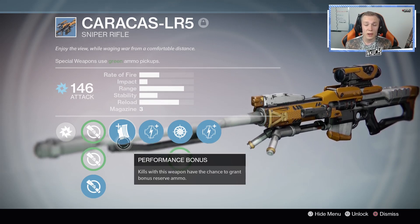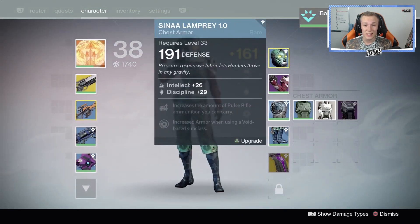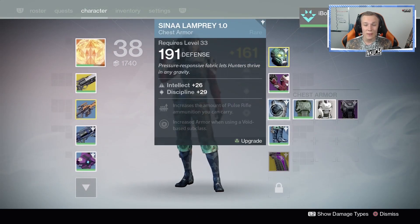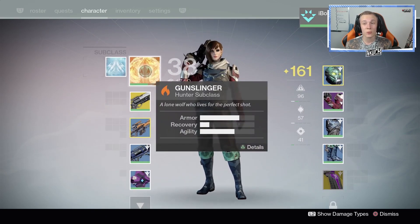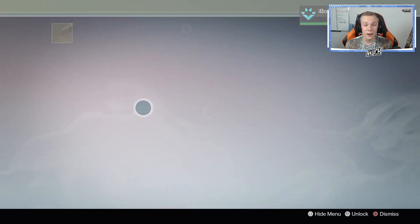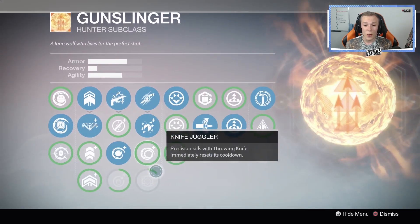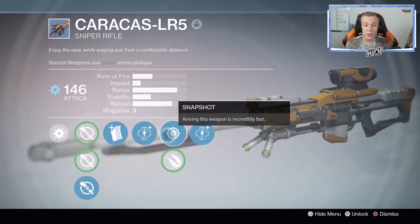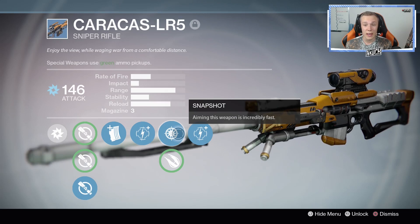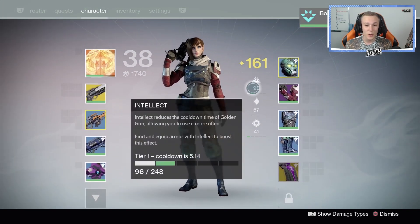Performance Bonus — kills with this weapon have a chance to grant you bonus ammo. That is very nice because this guy does not have any sniper perks whatsoever on his armor, mostly because this is a brand new account. He doesn't have high leveled characters or all the gear, so I'm fortunate he has the Hawkmoon because that is a solid primary. The golden gun is about halfway leveled up, and the arc blade is not, so snapshot is very handy — I'm going to be abusing it because I don't have Quick Draw.